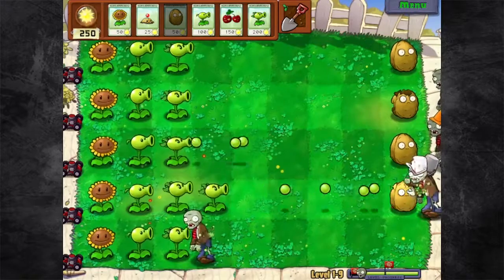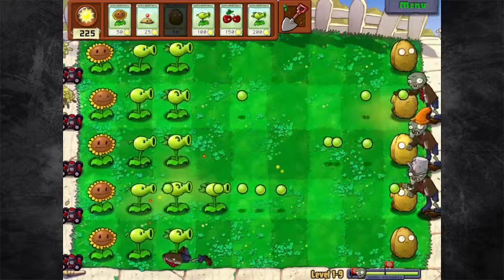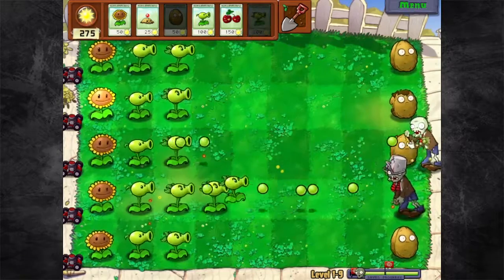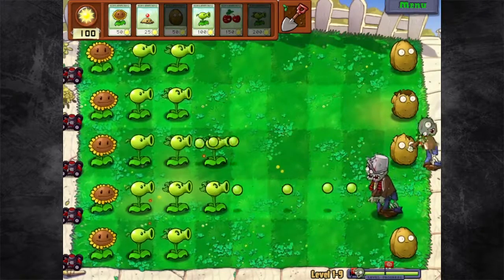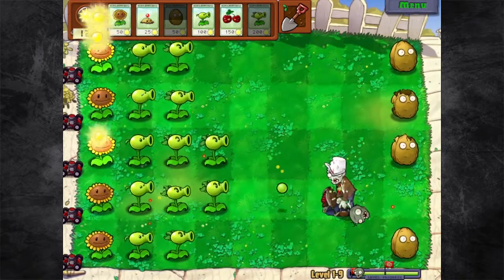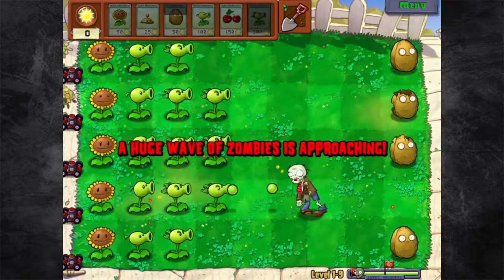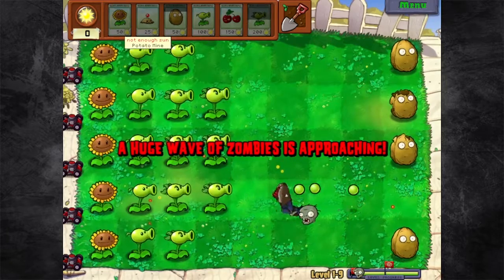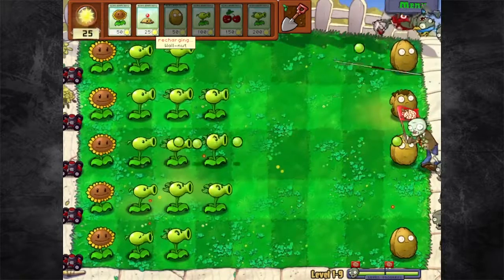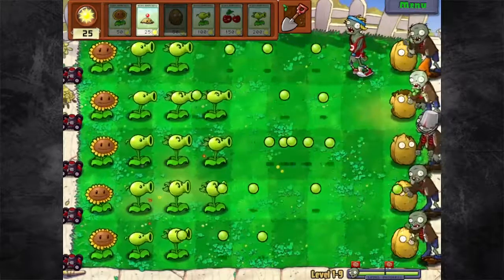Oh my god, all of the bucket heads are just coming. Even with two repeaters there, we're struggling. We're on the struggle bus, guys. I shouldn't have done that — I should have waited for the cherry bomb. That's okay, I got this. We'll just keep our defenses up and we'll be good. We'll be solid. Buckethead's gonna be the last one to go, everyone else will be gone fairly quickly.